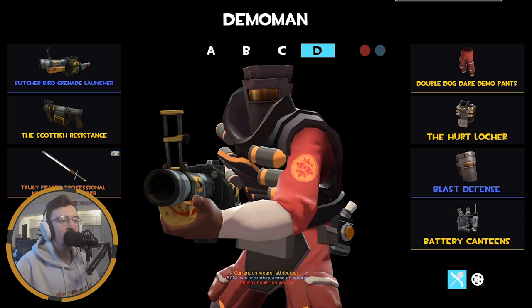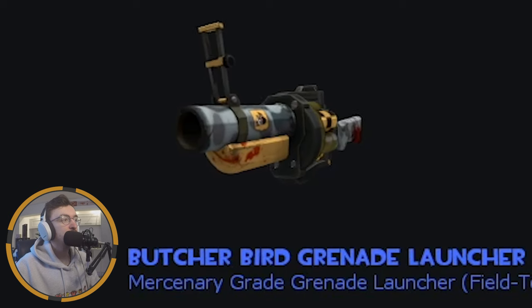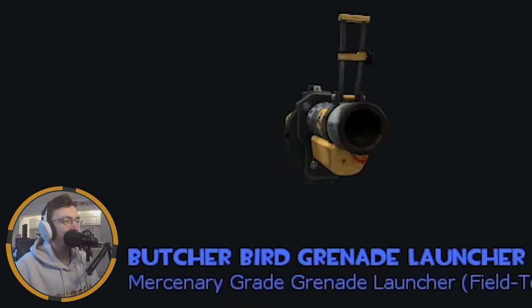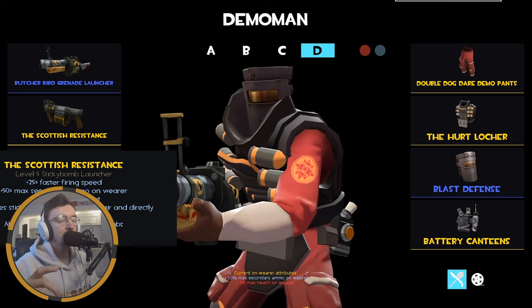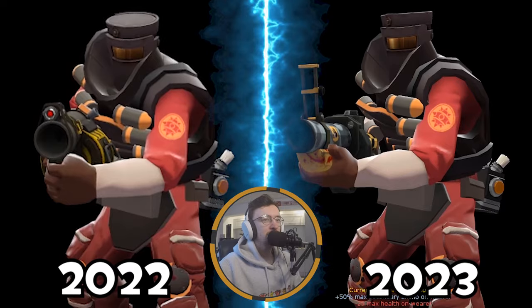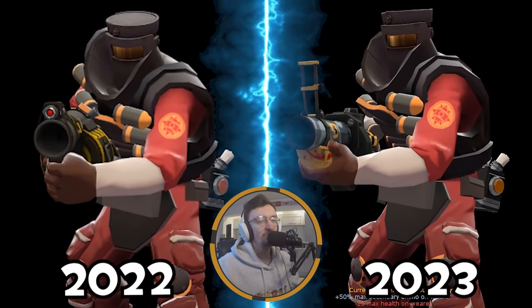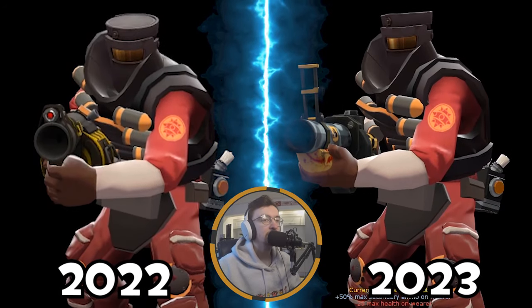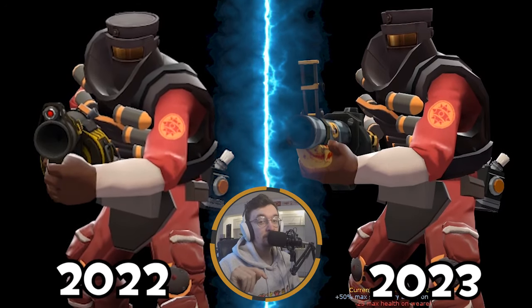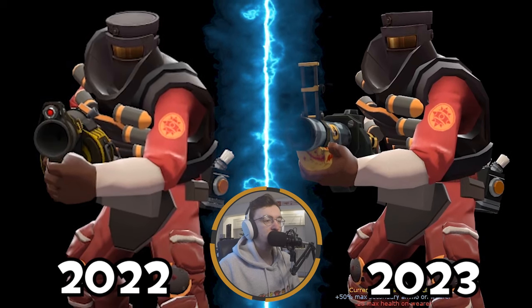Finally the MVM Demoman loadout - on the rare instance I do play Demoman on MVM, this is what I rock. I've got the Butcher Bird Grenade Launcher, just a very cool looking skin that doesn't see much use but gets a run out in MVM. It looks similar to the Night Owl skin so I'll allow it. Then there's Scottish Resistance because you get those extra stickybombs and can put them in zones so you don't have to detonate them all at once. The Islander again. In terms of cosmetics, no Robo cosmetic for this set just like the Pyro, but the Blast Defense feels that vibe for me. Then the Hurt Locker, which is just a beefier vest for the Demoman, and the Double Dog Dead Demo Pants which I unboxed at End of the Line - putting together this very solid, bulky-looking Demoman who's ready to blow up some robots.